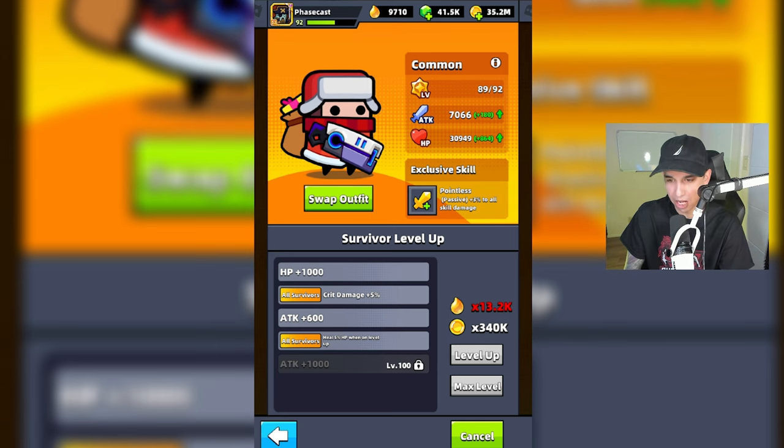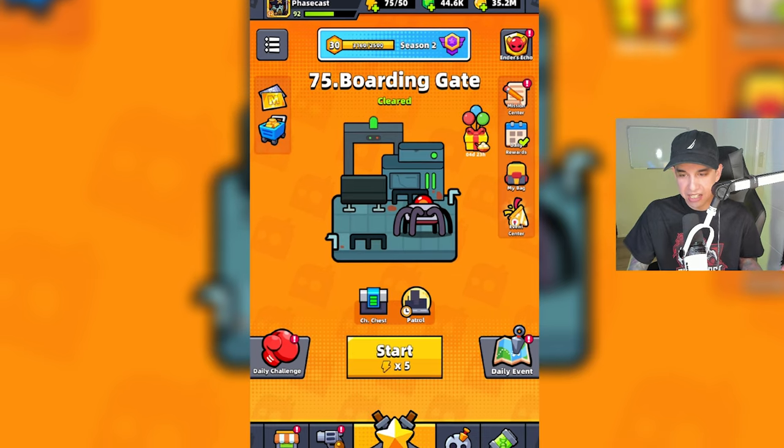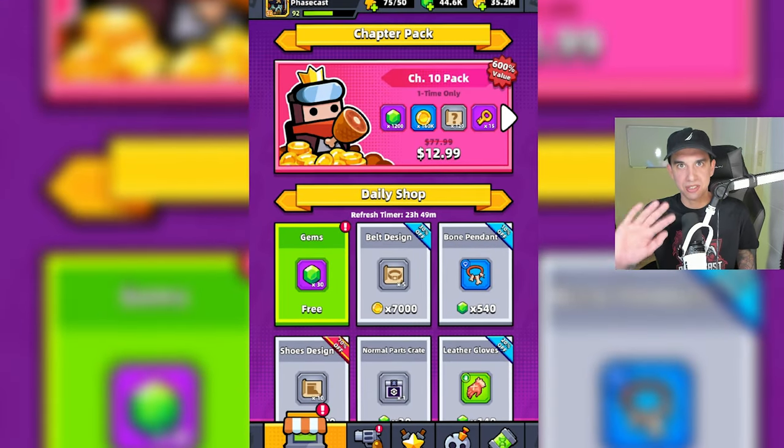Check out all this energy essence we obtained. Let's go to max level right here — we can level up the common survivor to level 89. If you want to see the red exoskeleton in action, make sure to like and subscribe. Let me know what you guys think of this event — hopefully we can pull a bunch of cool stuff from the S Supply Crate. Smash like and subscribe, I'll see you guys later.